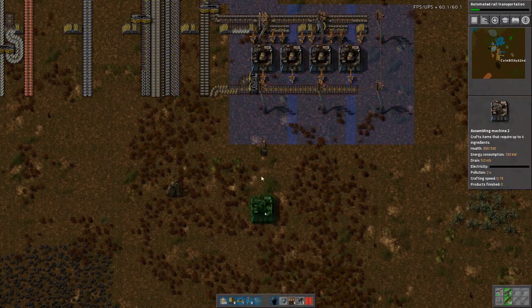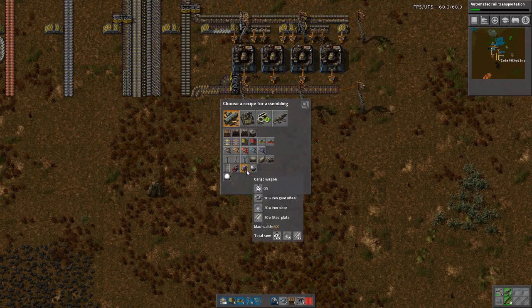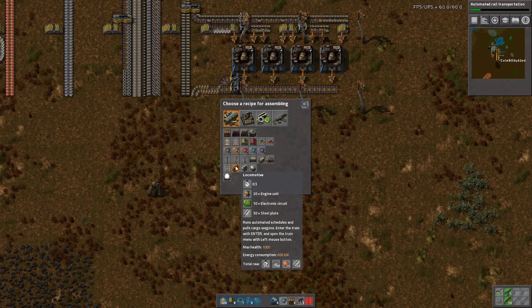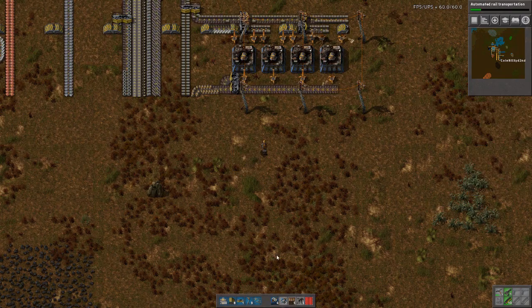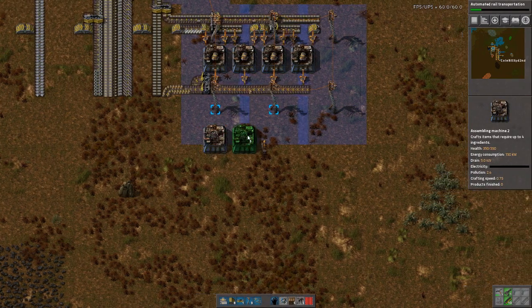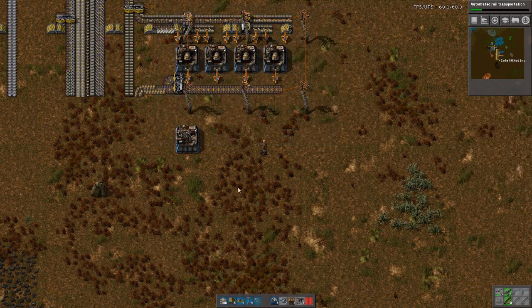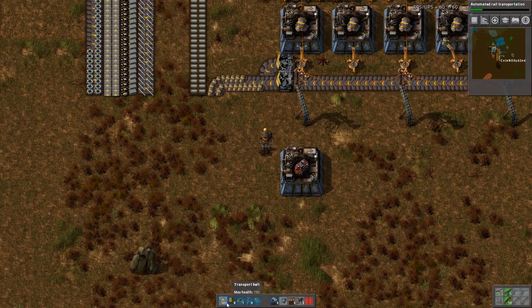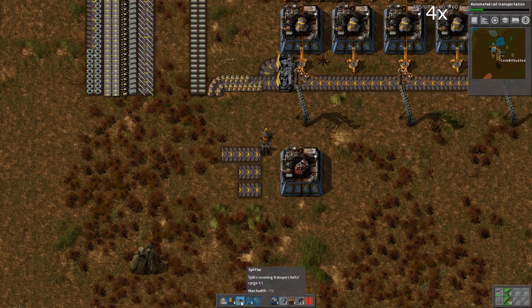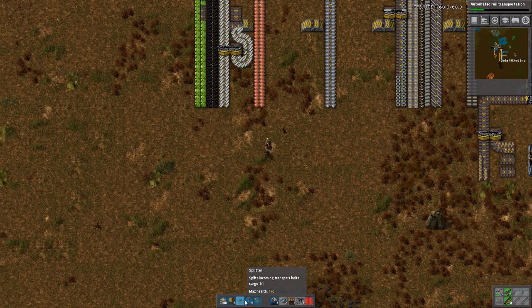Trains — locomotive. I need three to four belts, that means I will go underground. One should be enough — yeah, one is more than enough. Here, this needs to be put somewhere.